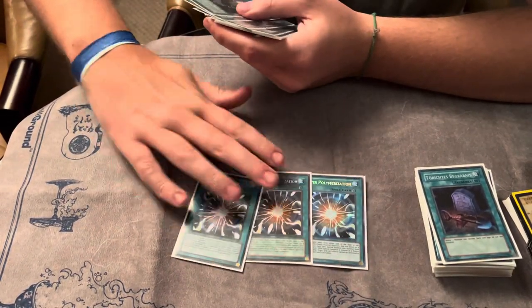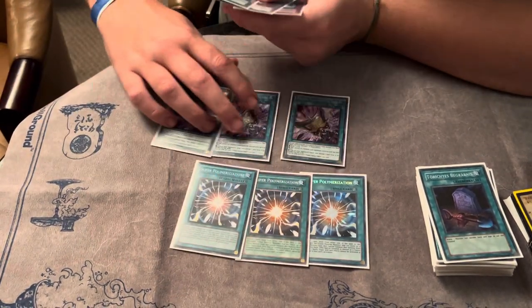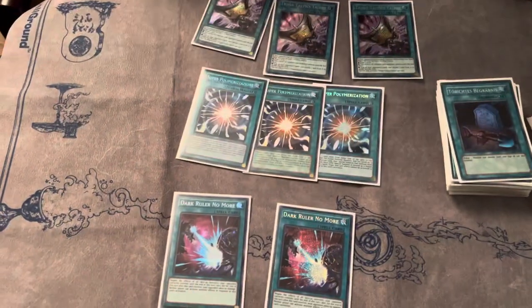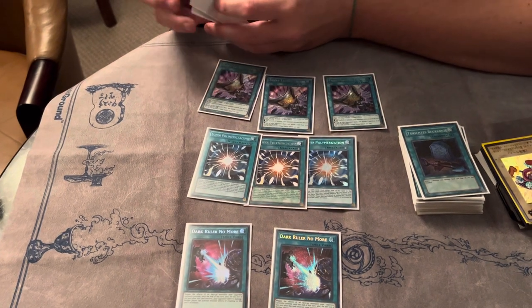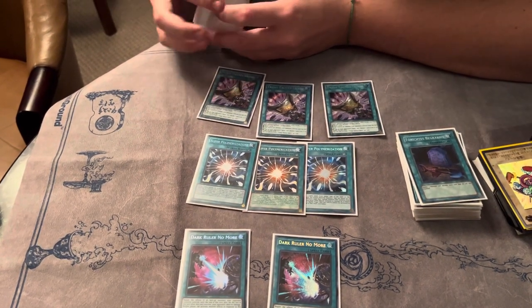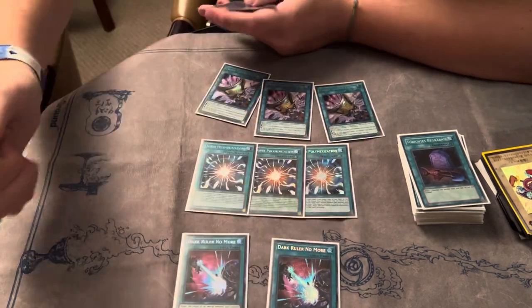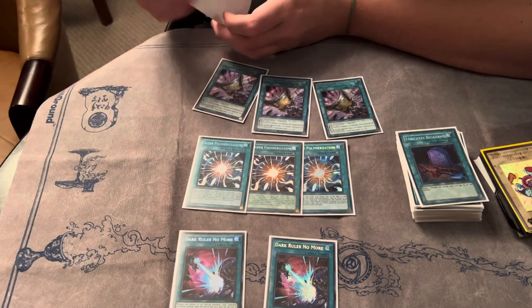I played four going-second cards: three Super Poly, three Tactics, and two Dark Ruler. I wanted the versatility of some cards that were good going first and some good going second. I figured Tactics and Super Poly could play those roles, whereas Dark Ruler is only good going second for the most part.